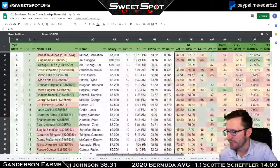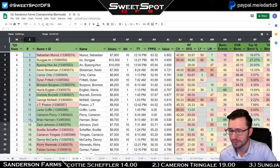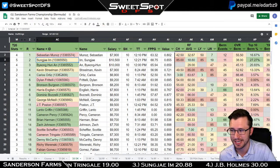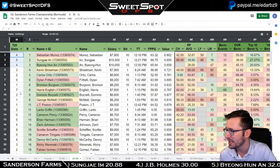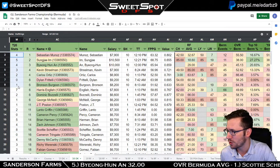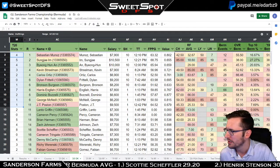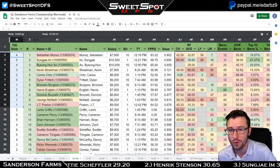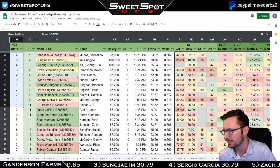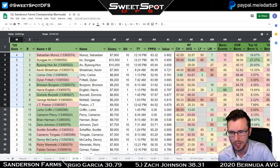The first thing to cover on the 2020 DK page: I have it sorted by result. You can see Sebastian Munoz won and Sung Jae Im finished second — those two went to a playoff. The column shows how many stats each golfer was in the top 20 for within this field. Sebastian Munoz had four stat categories in the top 20, Sung Jae Im had five, Byung-Hun An had four, and Strillman had three.